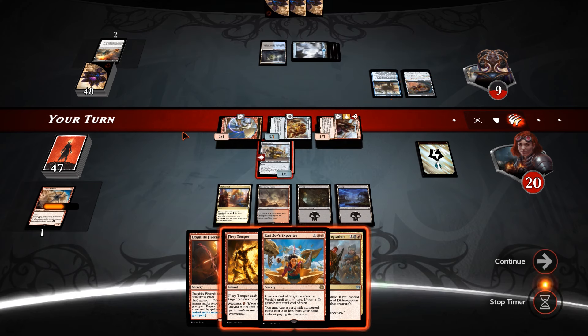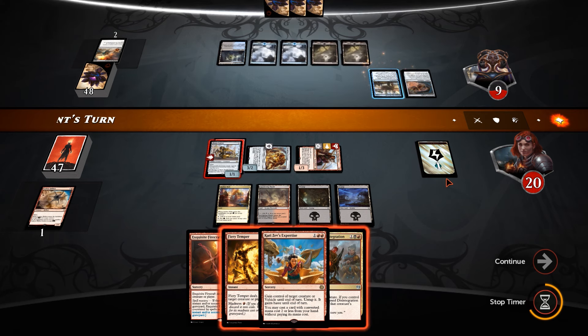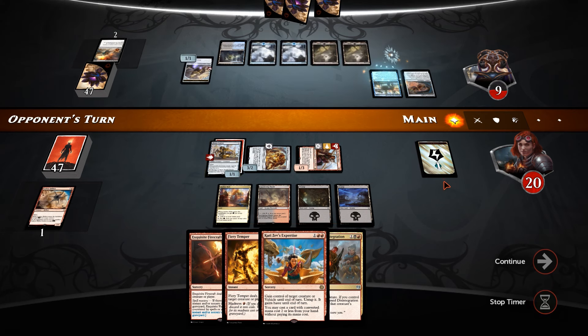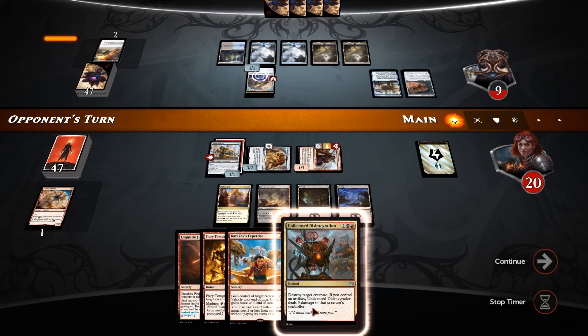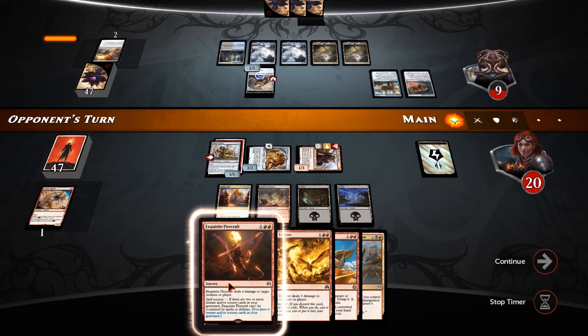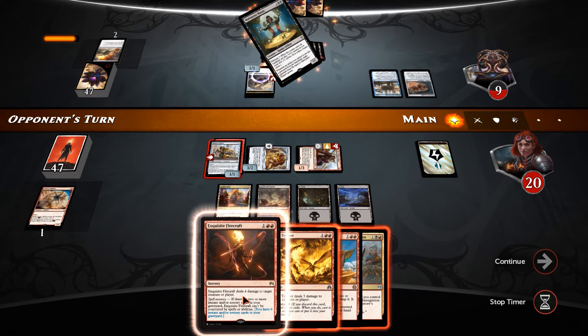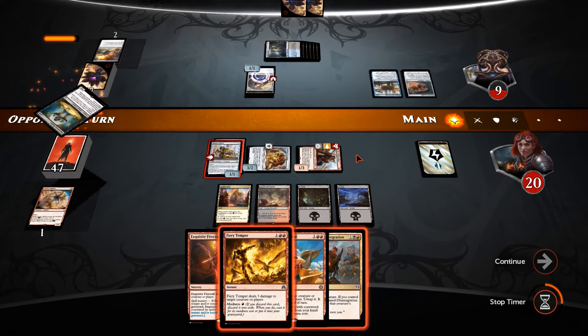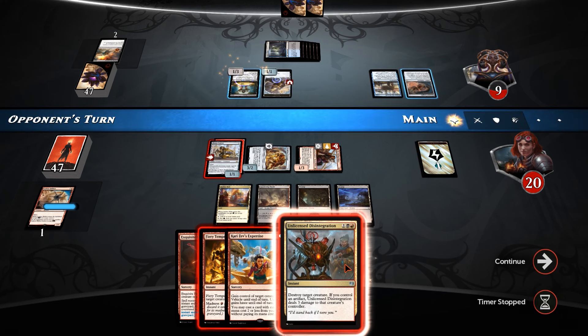Token goes away, next turn — he's down to 9. Really need to hit another mountain here. So Disintegration is for 3, taking him to 6. Then we've got the Firecraft for 4 damage if we hit another mountain, taking him to 2. Fiery Temper is lethal. Marionette Master — definitely want to kill you right now before you do anything serious.